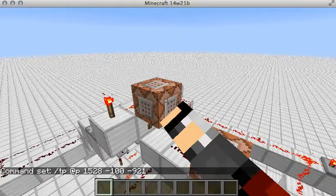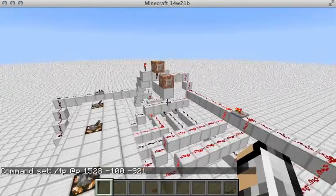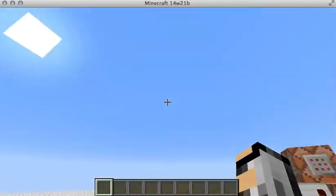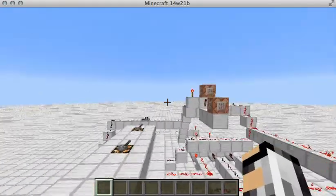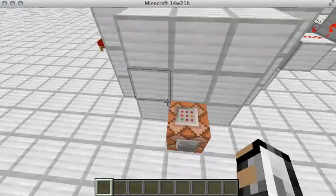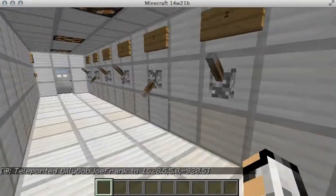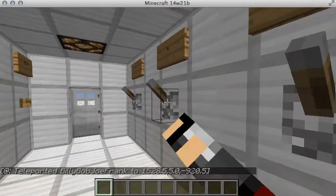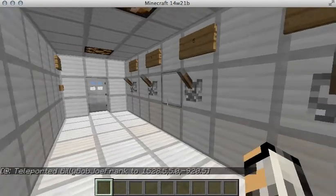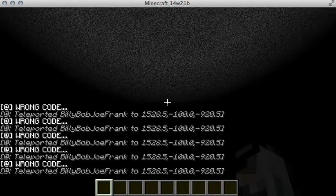I was going to do a kill command block, because this is the 1.8 snapshot, but I'm not very great with commands, so I just stuck to teleporting to the void. So what is this combo — one, two, three, seven, maybe? Nope, that one's wrong as well.